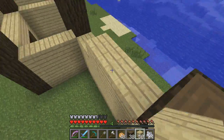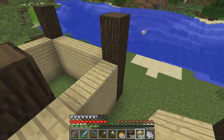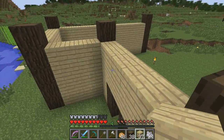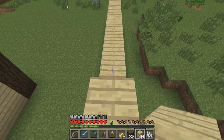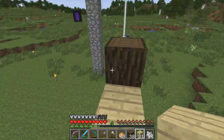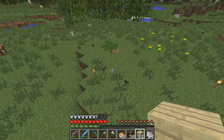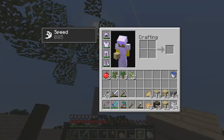I'd like to add a little balcony over here but I'm not sure what block I want to use. The roof is going to be made out of cobblestone stairs - I should get a pretty good amount from that.